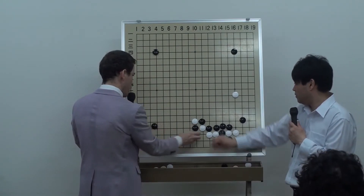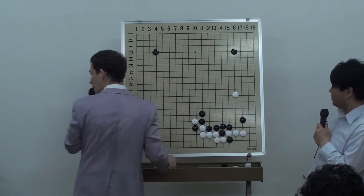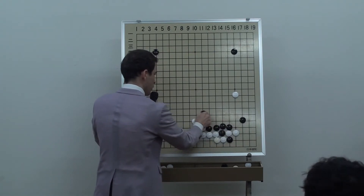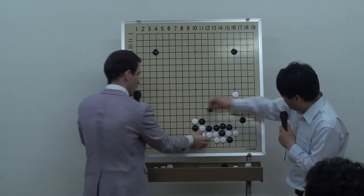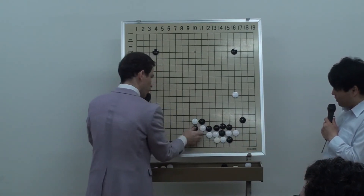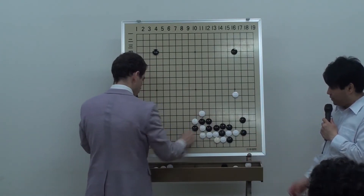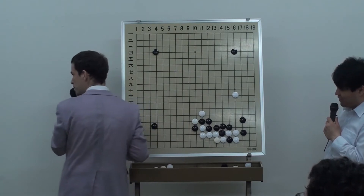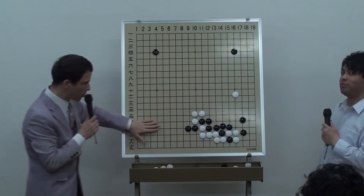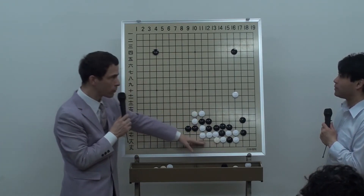Because if black extends here first, then there's the possibility of white playing this move and black will take the ladder. But this is a really big move too. So there's a question of which move black plays first. If black is going to play the corner, then maybe it's better to play at a different point. Because when black plays here, now the atari is really big and black has to answer it. That's going to make black's position in the center less efficient. Black extends here, white connects. With the stone here this is playable for black, but these white stones are very strong.